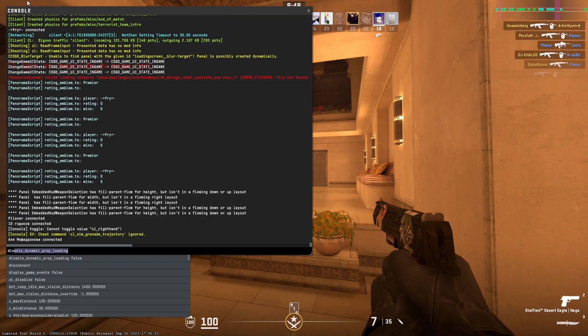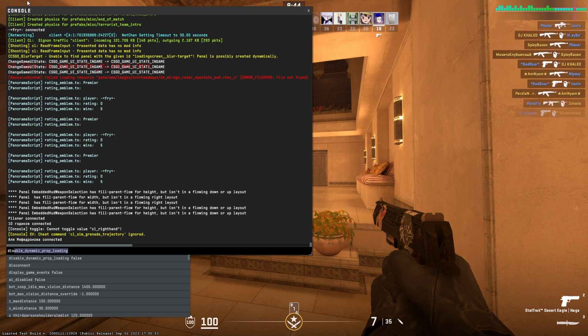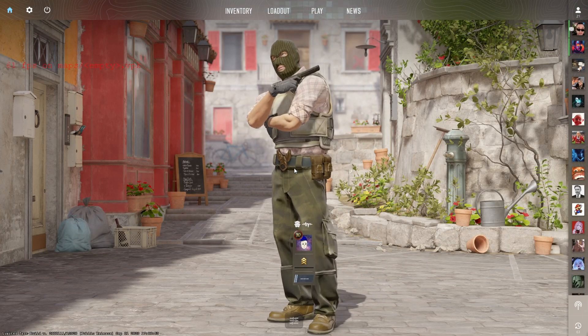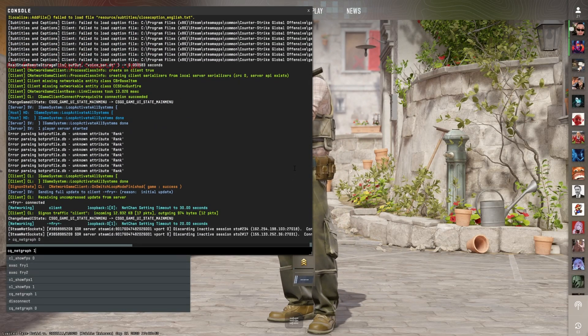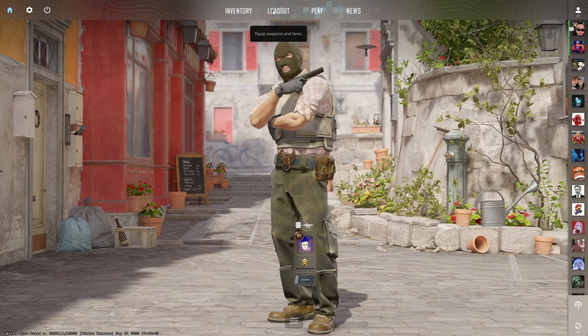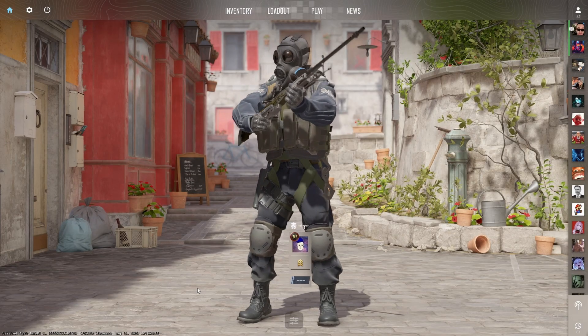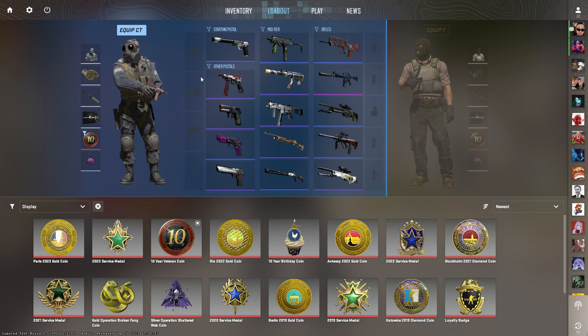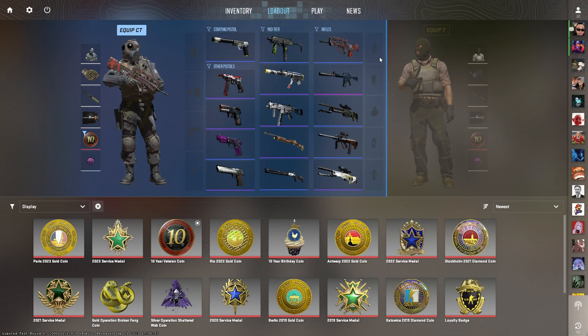Valve added 'disable dynamic prop loading' and moved disconnect to the second command, which breaks muscle memory. They've also completely broken the inventory system with a new loadout UI. Pistols are no longer slot 1 — they're slot 2 now. Slot 5 is no longer armor, it's nades. Mid-tier and rifles are still at 3 and 4. Here's a cheat sheet to quickly create a loadout that breaks the minimum amount of muscle memory — if you just load CS2 as-is, you will hate this game.